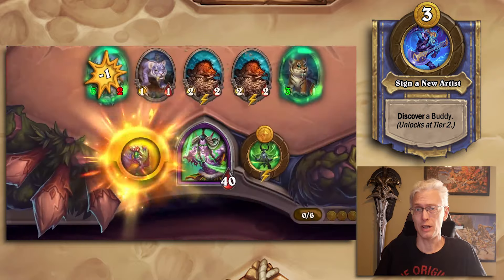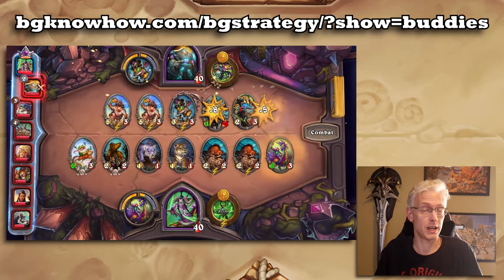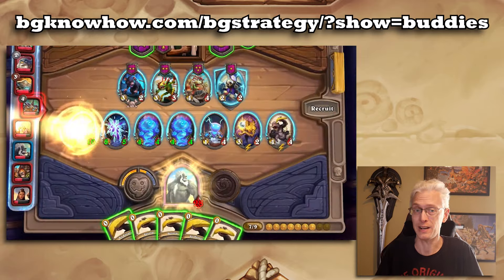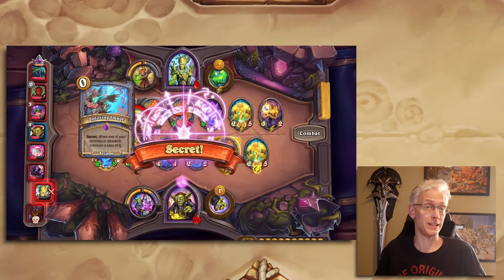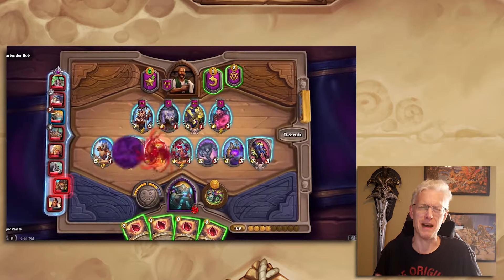In the description below I'm going to give you a link to a website that has all the buddies, also saying which hero they're attached to in case you have questions about generating who makes what and some weird interactions you might have. The way we're going to cover them here is by tier — not quality tier, not my ranking tier, just the tier the buddies are.